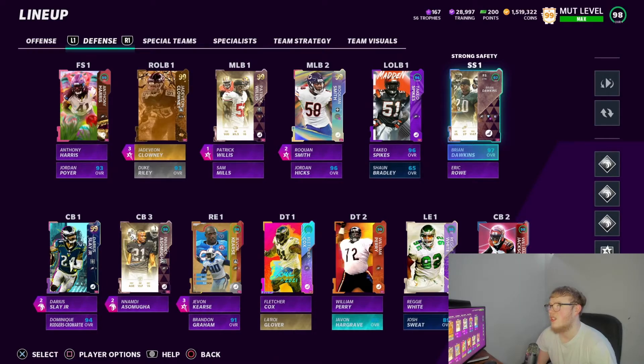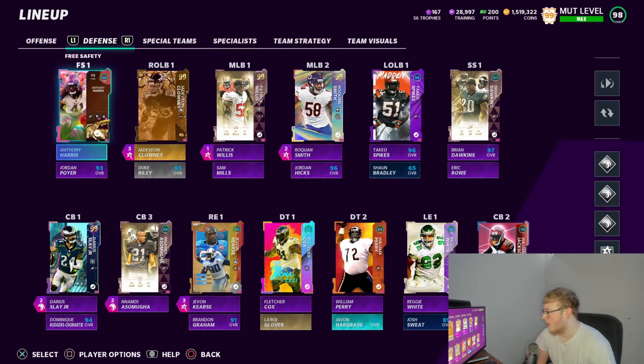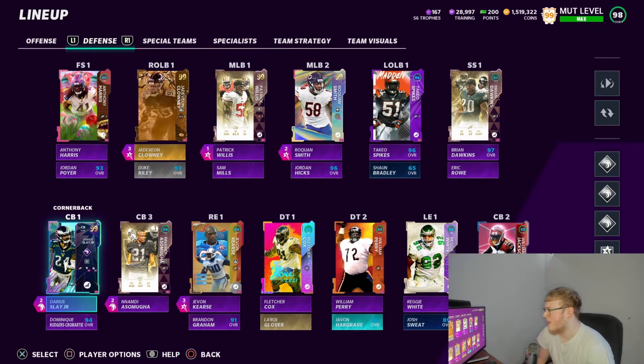Dawkins has 99 speed — he's a demon, he makes plays. Backup strong safety is Eric Rowe. Sometimes I would sub Eric Rowe in when I came out of Nickel Normal — put him in at linebacker here and there because Eric Rowe is like six foot one, pretty big. You know I love my big bodies. Cornerback number one is Darius Slay — he's got Acrobat on him.